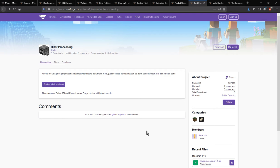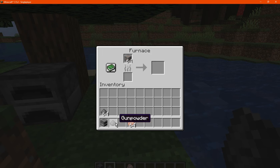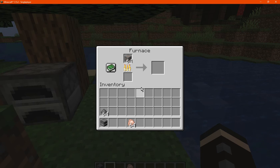Hello everyone, and welcome to another mod overview, this time on Blast Processing — a mod that gives you the ability to use gunpowder as a furnace fuel. You can just put some gunpowder in and it will smelt things.